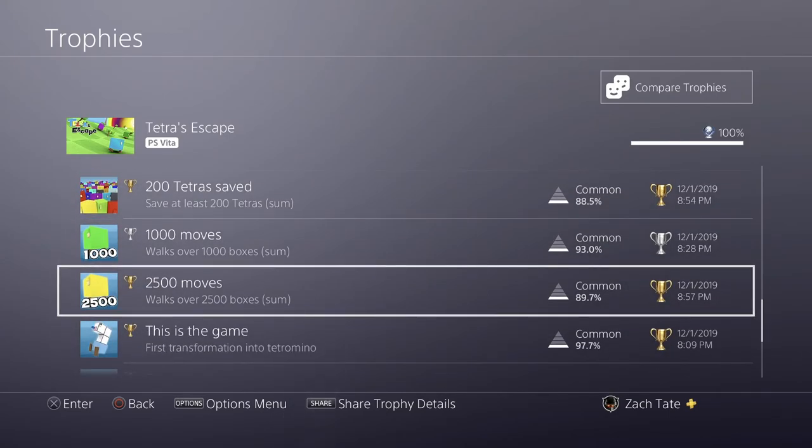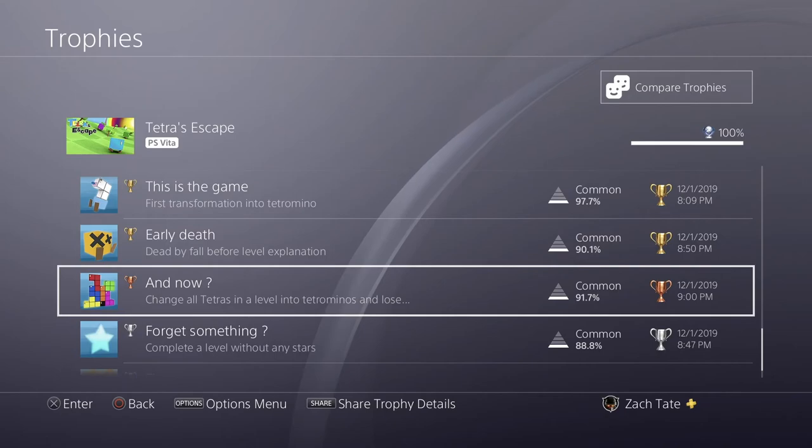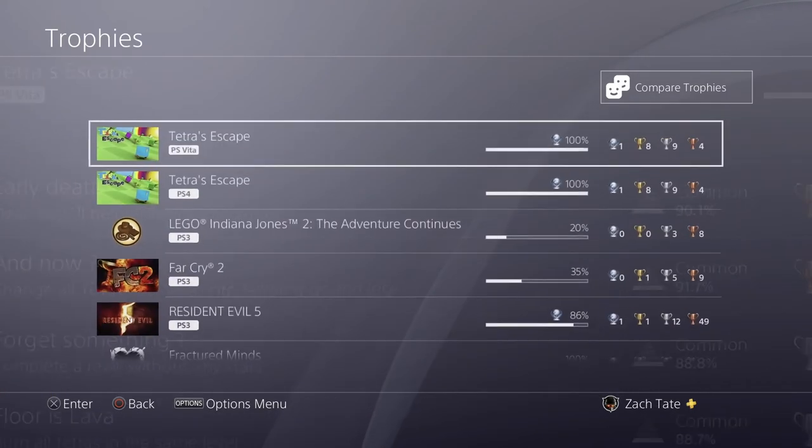Save 200 tetras and walk 2,500 boxes by grinding it out on level 2-3. This one's unmissable. This one you do on level 1-6. This one you can do wherever you want and it might even happen by accident. This one can be done near the end of the game in world six, and this one can also be done in world six.